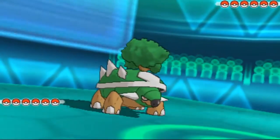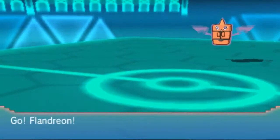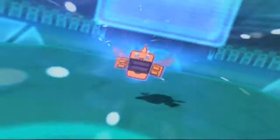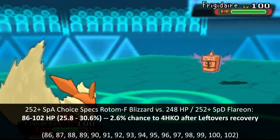I lead off with George Bush to set up my rocks right away, but Brian is not so keen on letting that happen and counter leads me with his Rotom. I switch to specially defensive Flander Scarlet to take a Blizzard, but it still does quite a bit, telling me that he is running specs, making it that much more threatening to my team.